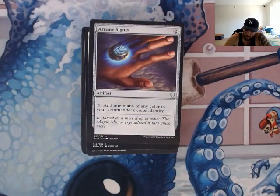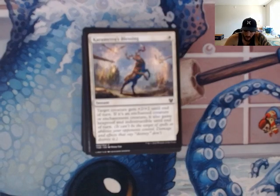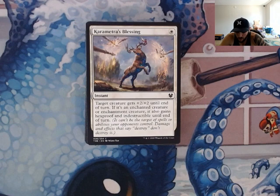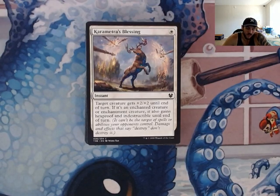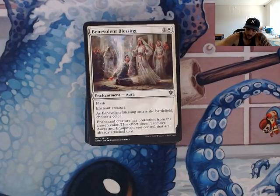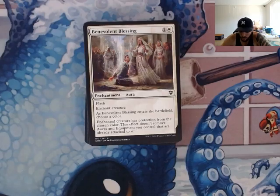Got our beautiful Sol Ring, Arcane Signet. Karametra's Blessing — plus two, plus two for a creature or enchantment creature, and it gains hexproof and indestructible. There are not a whole lot of things in here that give indestructible. Really, we're just using this if we're in a pinch and need single-target protection from a board wipe. Devil's Blessing — same thing, we're going to give protection to a creature of a chosen color, so we can make something basically unblockable depending on the colors we're playing.